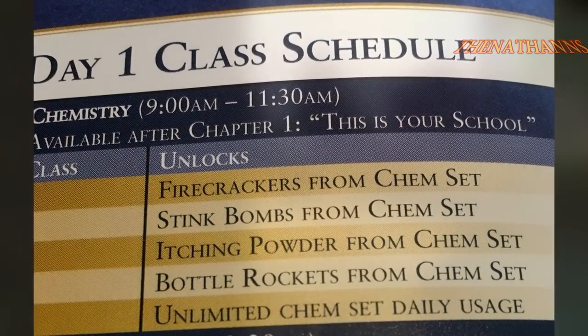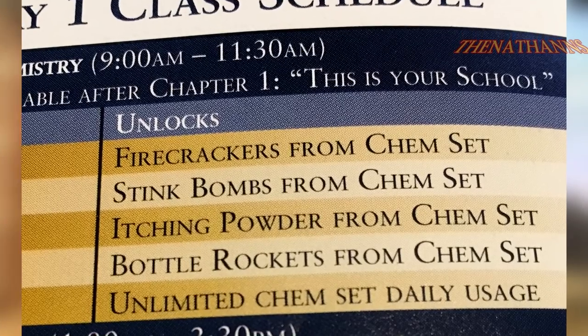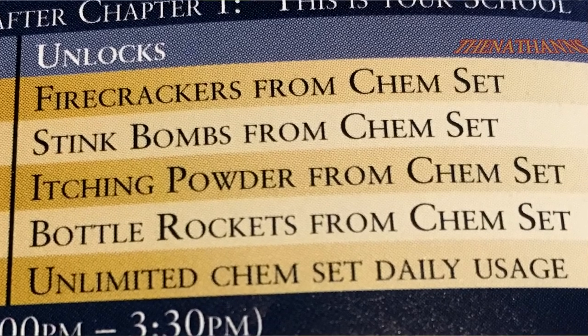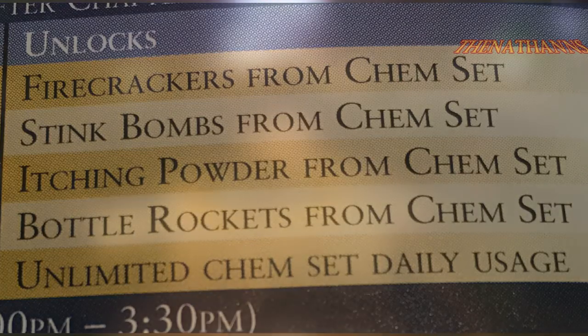According to the guide, English and chemistry class had a few minor changes. Upon completing Chemistry 4, the player would originally be rewarded with the ability to make bottle rockets from the chemistry set in Jimmy's room. However, this was changed to full ammo for the stink bombs, firecrackers, and itching powder. This was most likely changed because the player can complete Chemistry 4 before Chapter 3, which is the earliest point they can acquire the bottle rocket launcher — making the original reward useless until beating Nerd Challenge or reaching Chapter 4.